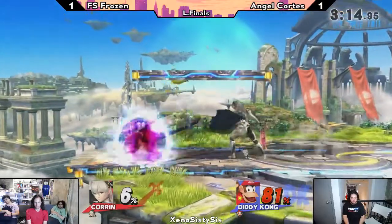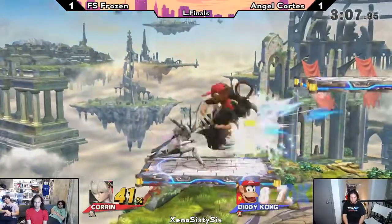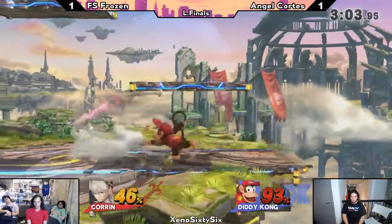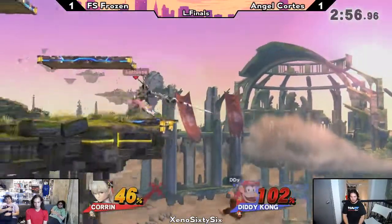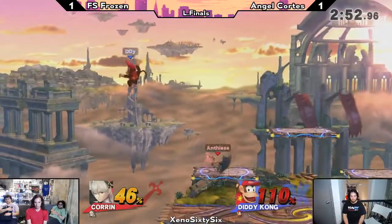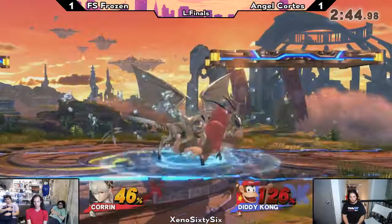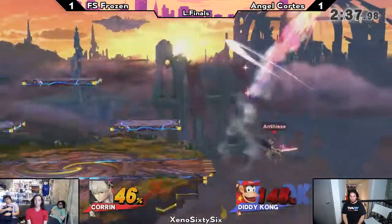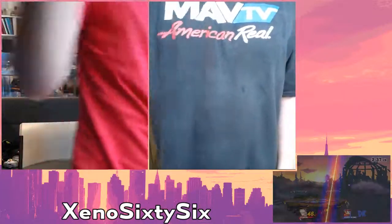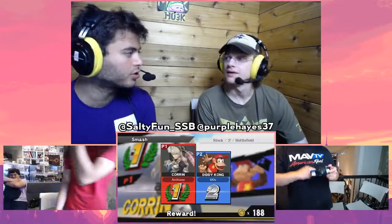Even if he could air dodge it would have been a frame trap — he can go for an up tilt or another forward air or a grab for a forward throw. He doesn't get the tumble animation though, not high enough percent. About 50% separating them, but given Angel's constant ability to have command in neutral as well as his combo game, he could easily even this up. But Frozen is not giving him that chance right now — he's not been back to neutral in ages, puts him in the corner and keeps him there. He gets pinned on stage. And there you have it: Frozen taking it 2-1 over Angel Cortez, walking away at third place. Now on to fight Killsage in Grand Finals.